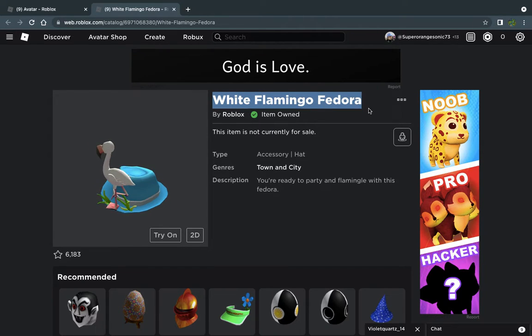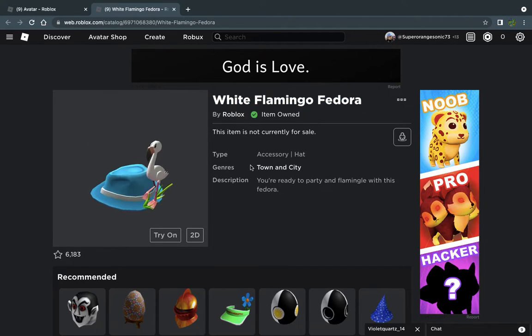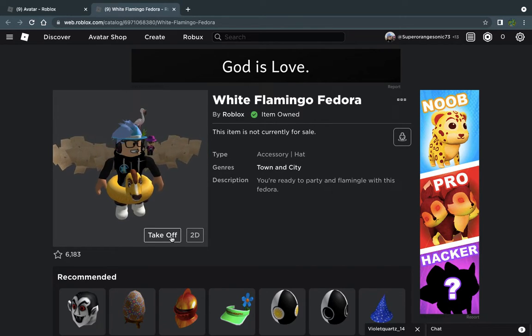The new White Flamingo Fedora is a new Roblox promo code item. Roblox released this new hat, which is actually a flamingo hat and a promo code item. I'm going to show you how to get this new promo code item in today's video.